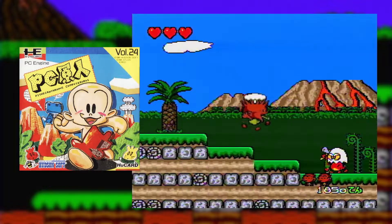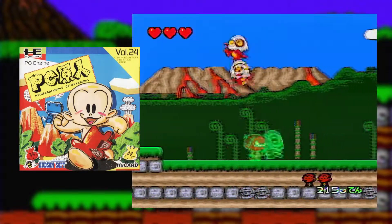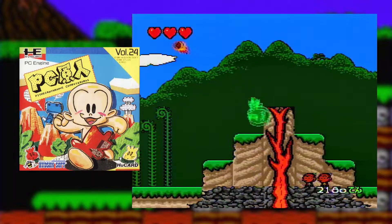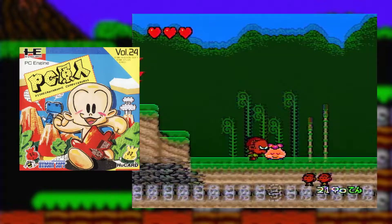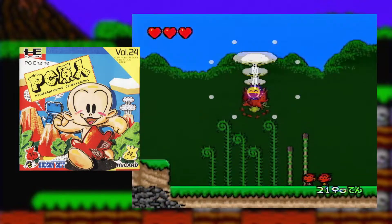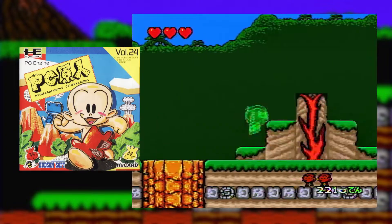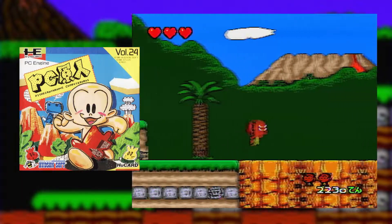PC Genjin had three games over on the PC Engine, but now it's 1993 and the platform isn't doing so well. At the point of this recording, there's only four more games that will be released on their cartridge format. The CD add-on has a bit more life in it thanks to targeting an adult audience. Technically, the platform will outlive the Famicom with one game released in December 1994, but that game was released almost a full year after the previous game, so it's a real Pyrrhic victory there.